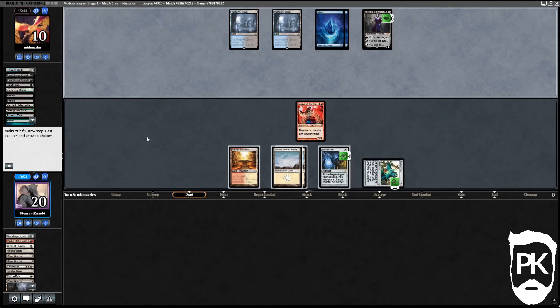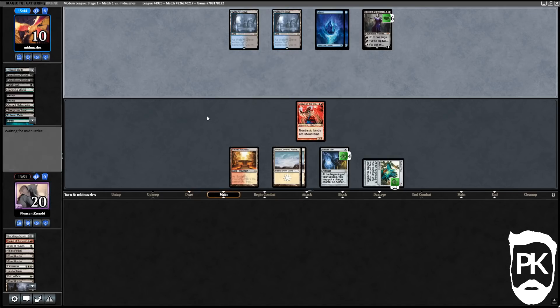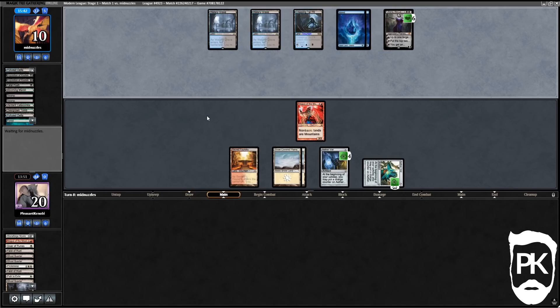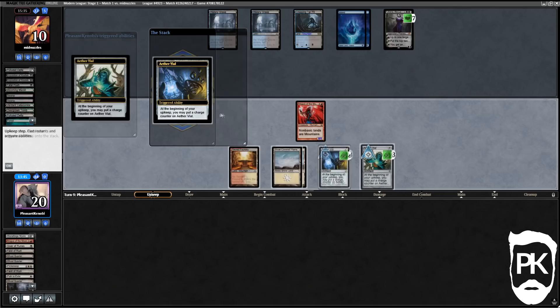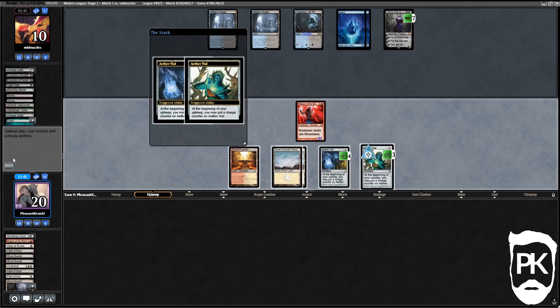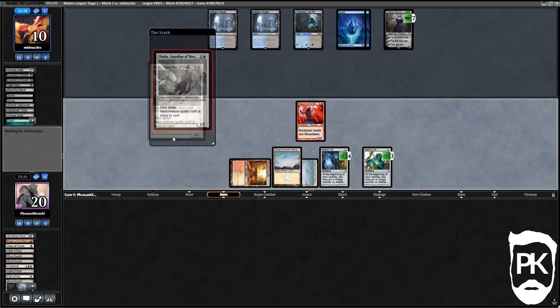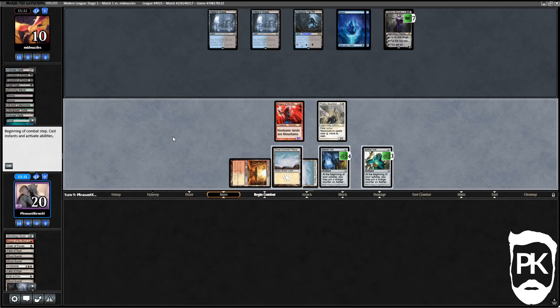What a bizarre game — they've got red as well but okay, so they've only got blue out of their three colors left. They've got a Liliana that can shrink the front end of my creatures. We drew Thalia, which we'll play — if they kill it with Liliana we can then hit Liliana down. They might just ultimate Liliana here though.